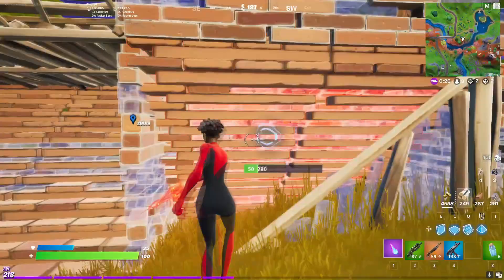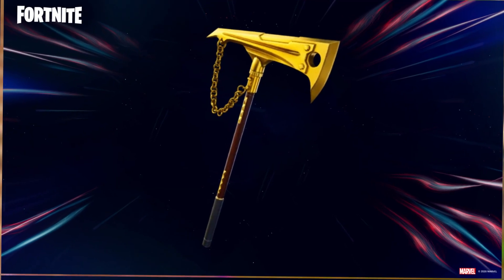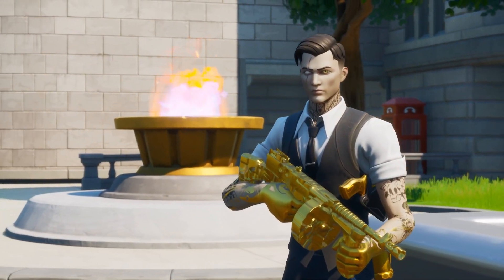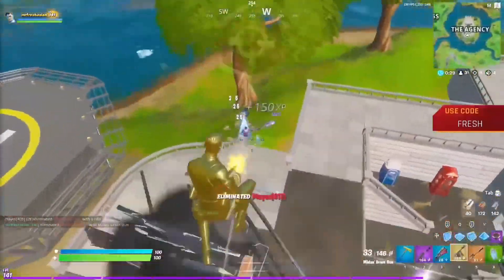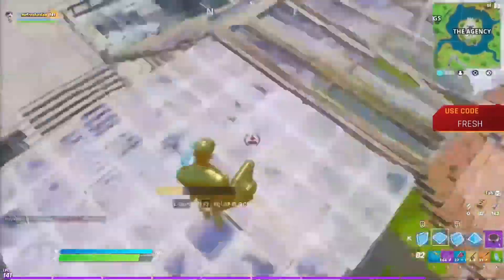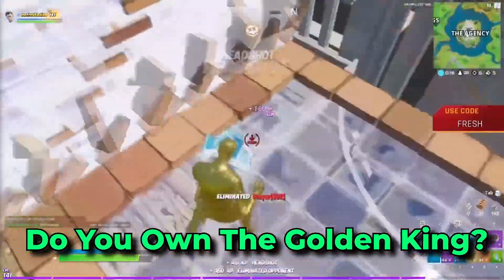A lot more people now do prefer the default design of pickaxes, and that is why the Golden King was actually really popular during Chapter 2. This was a Battle Pass pickaxe designed for the lighter skin. The design is so sick, and we have also seen some additional styles added to the game very similar to the Golden King, for example with the Permafrost bundle. I still think the original Golden King is the best, so make sure to let me know if you guys have been using this in the comments down below.